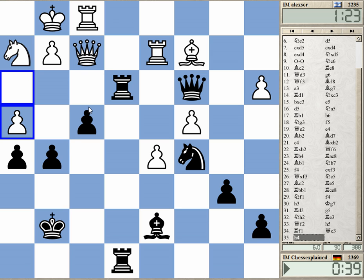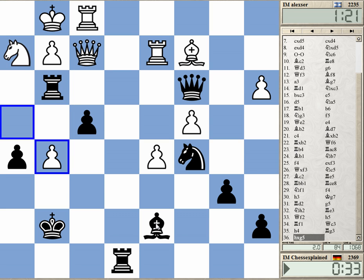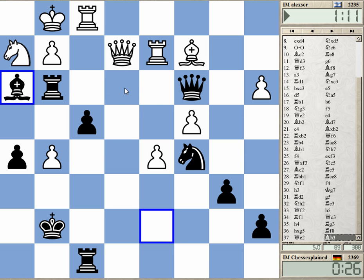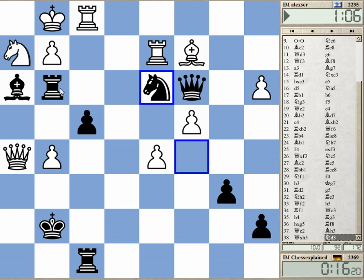I forgot about this move. I simply forgot that you can play that — before that, white is just completely outplayed for absolutely nothing. Utter nonsense really.